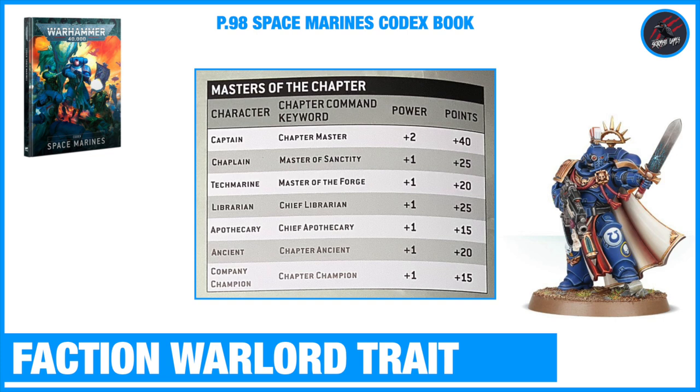You can use Warlord Traits for your specific faction and even your chapter. In the Space Marines Codex book on page 98, you'll find a whole section on this called Masters of the Chapter. You can take a character and promote them - you can promote a captain right up to Chapter Master - and this is going to unlock some new Warlord Traits. It's also going to improve the power ratings, so you'll have to add two and it improves the points value. The cost for a captain to be promoted to Chapter Master is 40 points.